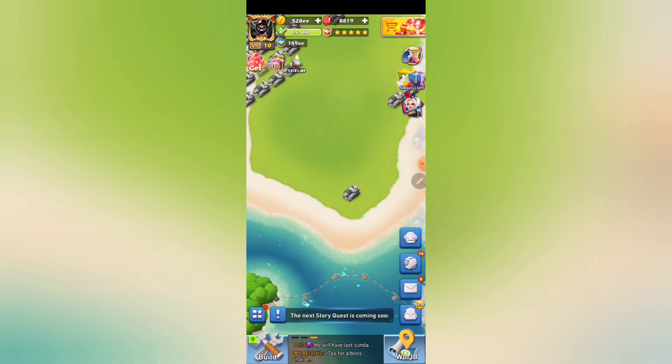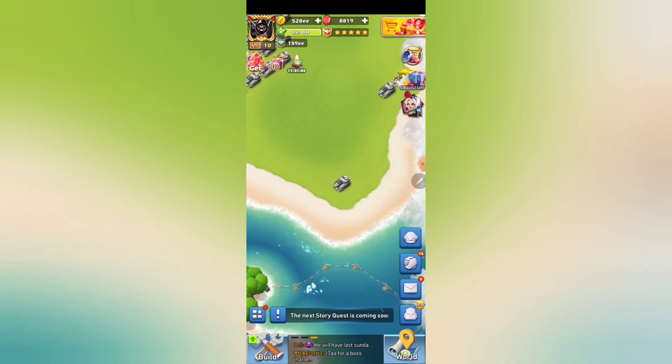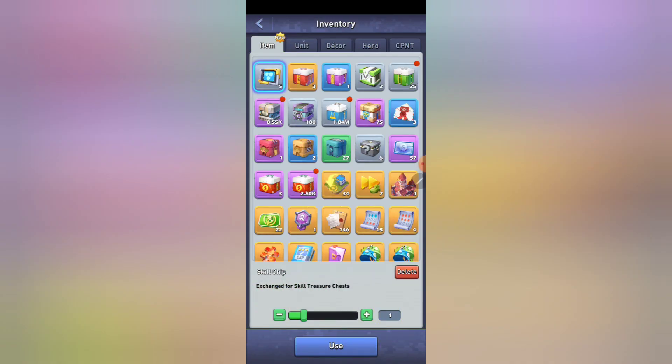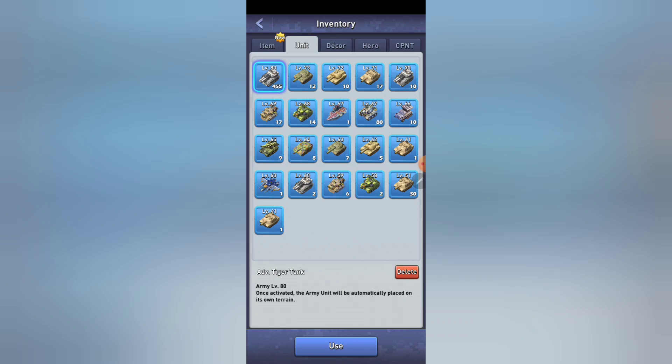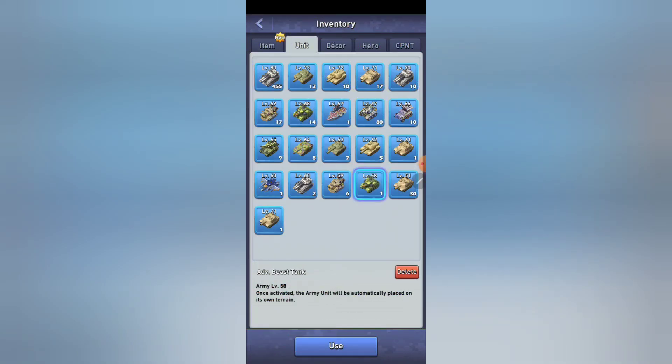The easiest way to make one is to check your backpack. Go to the units tab and a lot of times you will have units sitting around. Other than my level 80 units, I can click on any one of these, hit use once, and I've just placed one level 58 tank. That makes it a lot easier to send — it's much easier to send if you have just one of something than if you have hundreds.